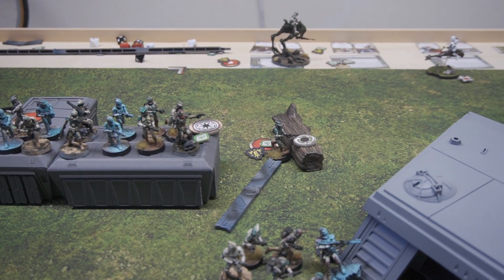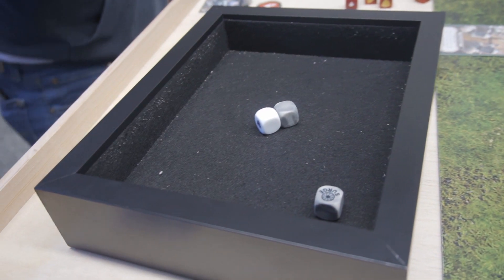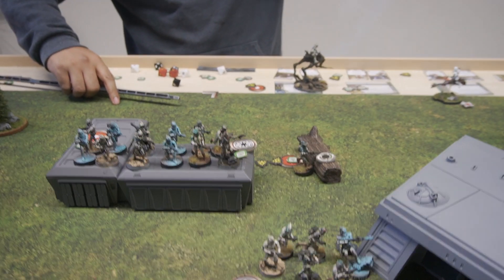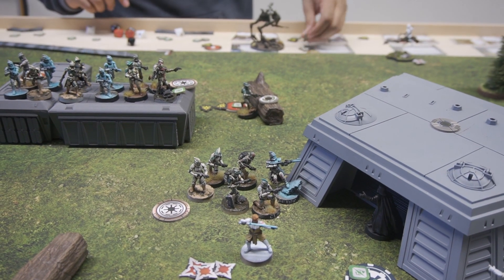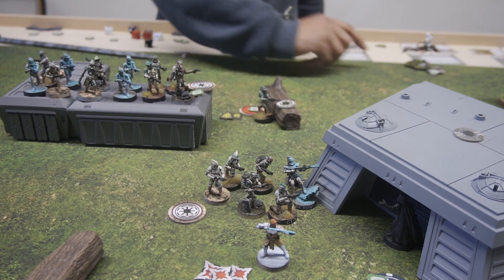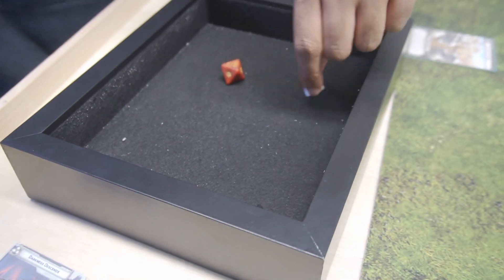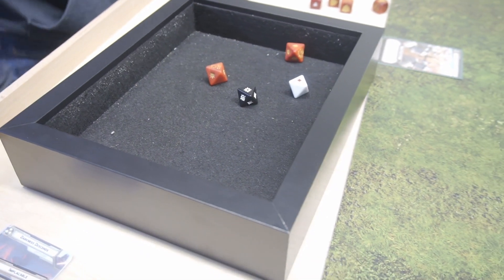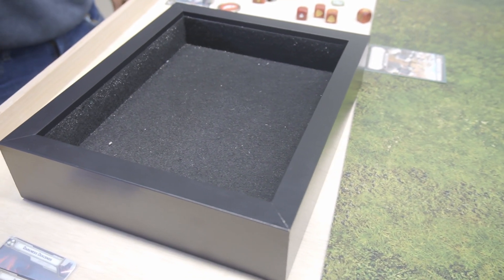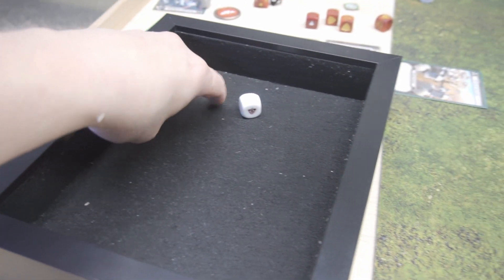We're going to activate Cody. We're going to try to rally some suppression — got one off. But that's not good, he's going to be suppressed. What's Cody's courage? Courage two. So one action. We will observe the bike with a reaction — put two tokens on there. Then with our one action, we're going to shoot into the bike. I got cover one. Two crits — so three hits total. And that bike is down — crash and burn.